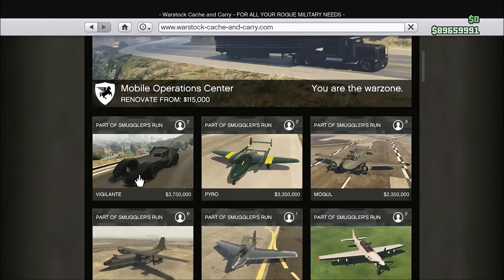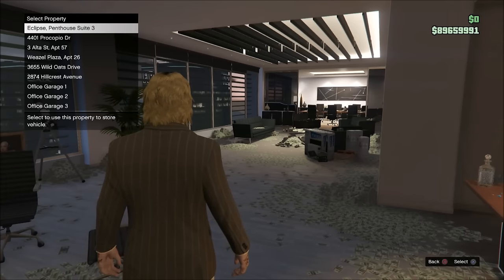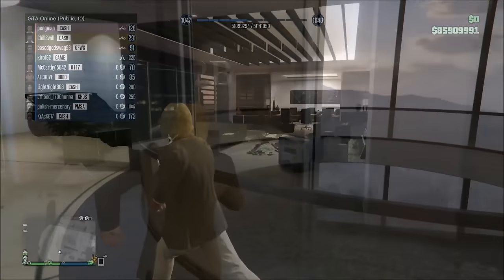Hello everyone, how's it going? It's a professional here. So today we are reviewing the Vigilante. The Vigilante is a new vehicle that came out. It's unique because it's a land vehicle — unlike all the Smuggler's Run vehicles that were planes, this is actually a land vehicle. It costs $3,750,000 and you can only buy it on Warstock Cash and Carry.